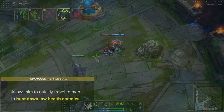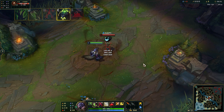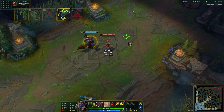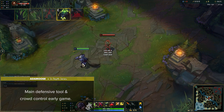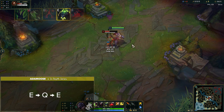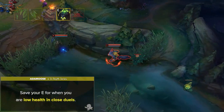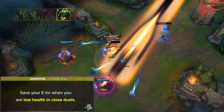Warwick's E is called Primal Howl. When activated, Warwick gains damage reduction for up to 2.5 seconds. If recasted during the duration, Primal Howl's effects end and cause all nearby enemies to flee from him for 1 second and are slowed by 90%. This is Warwick's main defensive tool and crowd control early game. A good combo to learn is E-Q-E, which simply means starting your Primal Howl, holding your Q to lunge behind the enemy, and then recasting E to instantly fear them back towards your team. Another tip is to save your E for when you're low in close call duels. Using the damage reduction when you're low combined with your passive will allow you to tank a ton of damage and sustain at the same time.